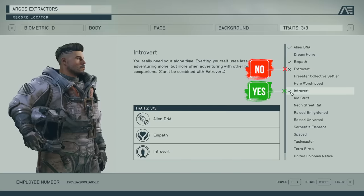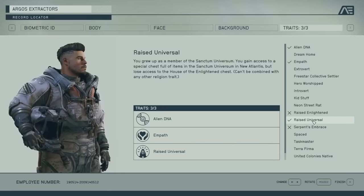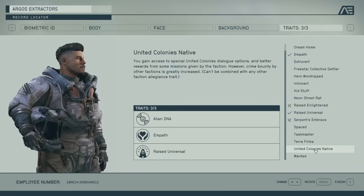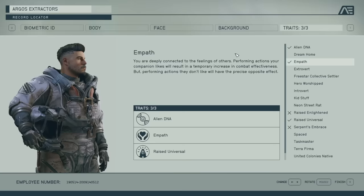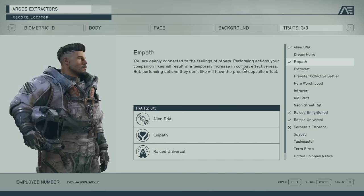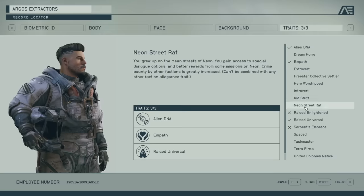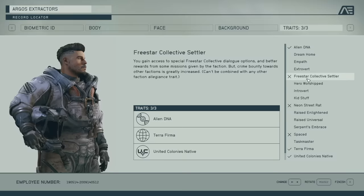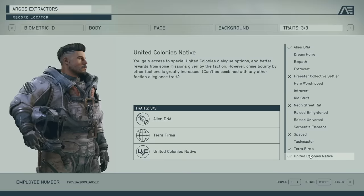Some traits are religion-exclusive — they say they can't combine with any other religion trait. There are some that are action exclusive, and some that are extrovert/introvert exclusive. Just read the descriptions and pick what sounds fun to you. I wouldn't say there's a right or wrong answer here — it really depends on what you're looking to get out of it. I went ahead and picked three random ones; there's no strategy behind my choices.